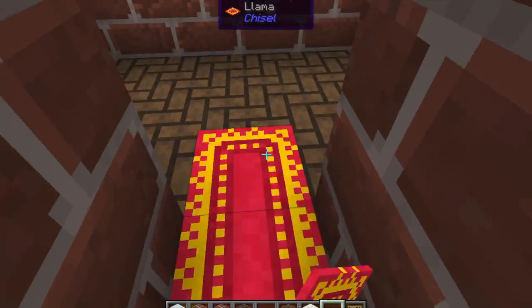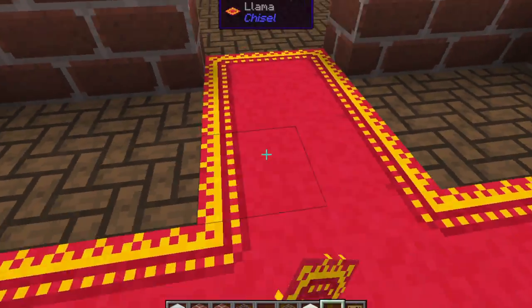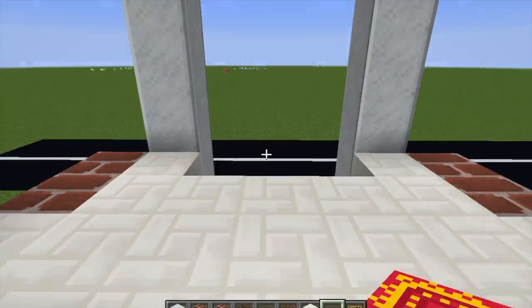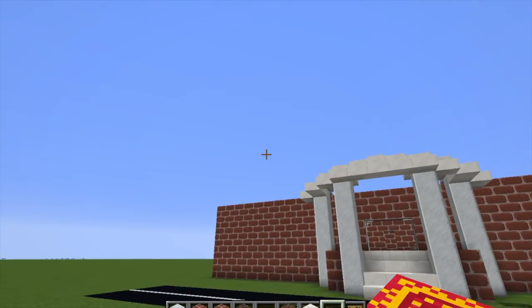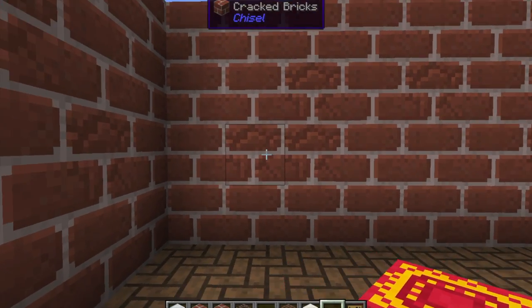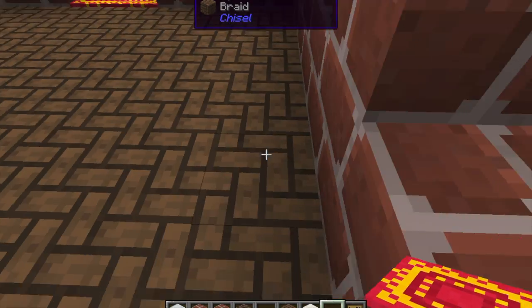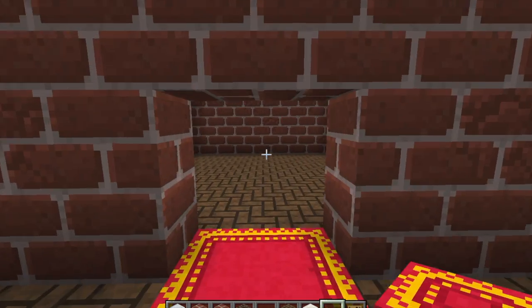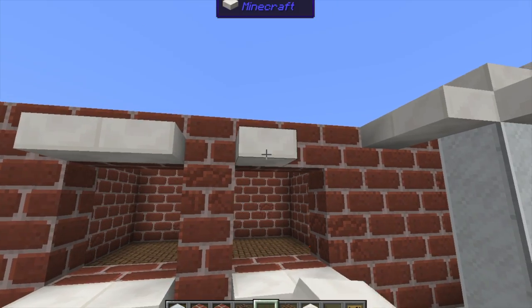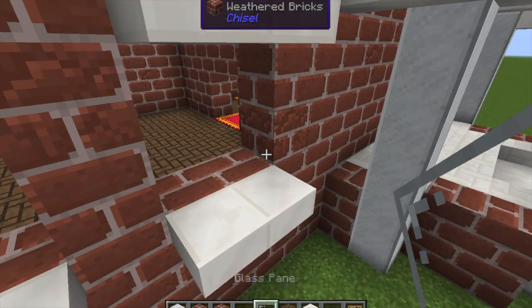A lot of things are from the Chisel mod, and then I go to Mr. Crayfish's Furniture mod for interior decorating. I add some red carpet and build a cross pattern which looks pretty cool — you can walk to every side. It's starting to come together. I haven't added windows yet but it looks pretty good. Now I'm adding the windows. On the other side I made a mistake — it was one block shorter than the other side — so I had to tear down that entire wall and rebuild it so the windows would be equally spaced.